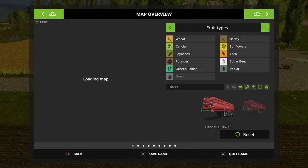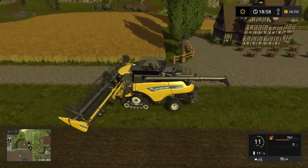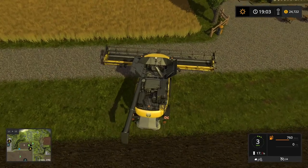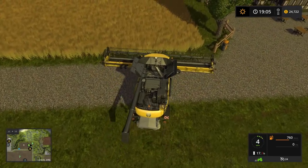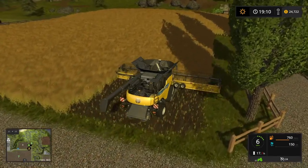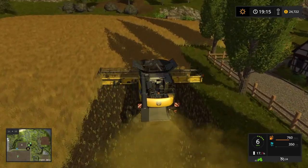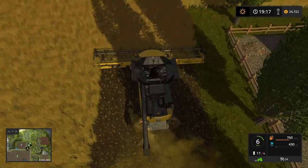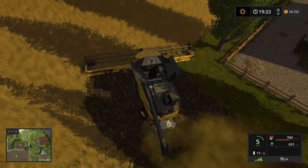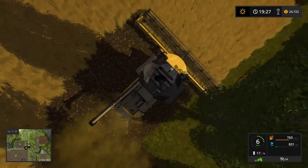I very rarely fast-forward time on recording, but I think I'm going to — we'll just do it at 60x. The soybeans we have in field 41 that we own now, I'm just gonna put those in stock. I've already sold soybeans so the price is going to be down anyway. Let's just get this canola cut, get it in, and hopefully the price will be better on it in the morning.